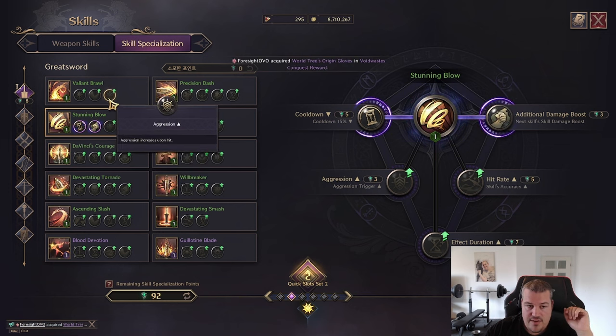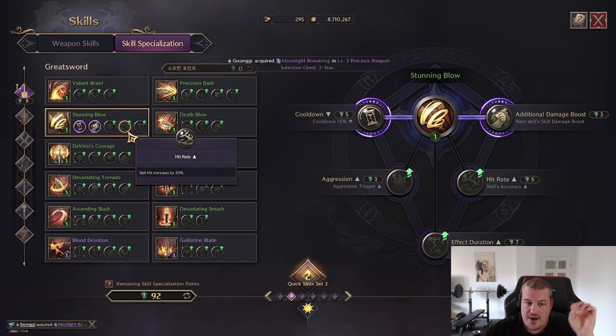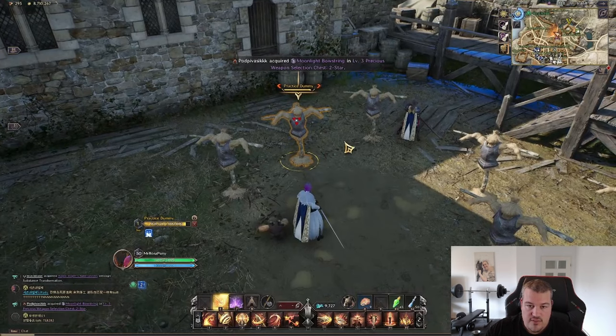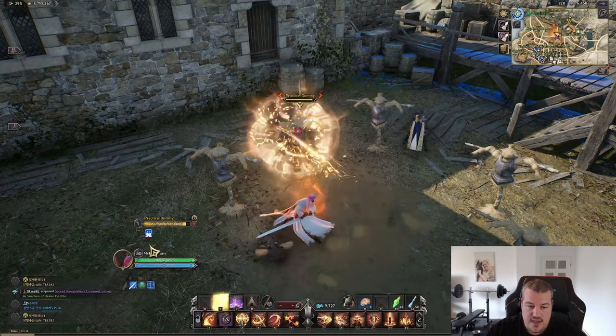You can also get more aggression in PvE, make the skill have more hit rate — so if people are building evasion to counter you, you spec that and you're good again — and you can increase the stun rate. Let me show you what it looks like in-game. It's one blow and you can see the stun.